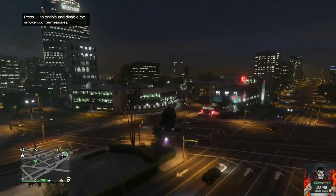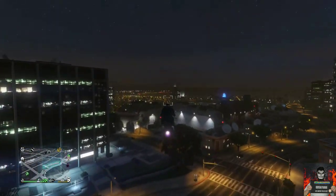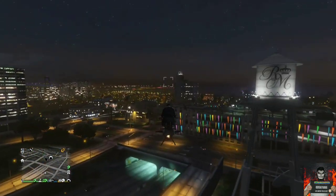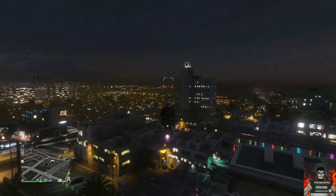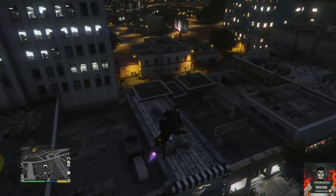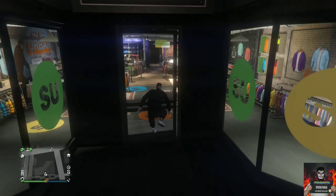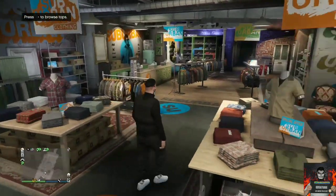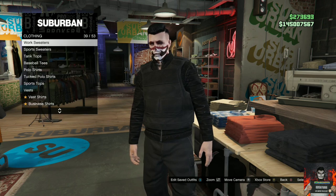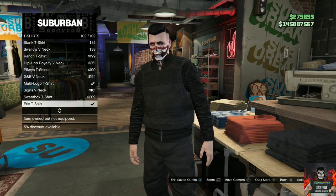Now for the final clothing glitch: I'll show you how to get an invisible torso for your male character. This works on all platforms and is solo. Make sure you have your saved outfit ready, then head to any clothing store, go to the top section, and find the section called t-shirts.